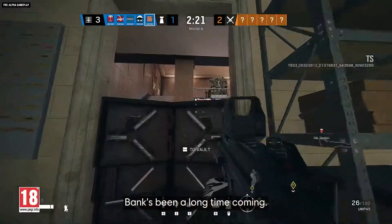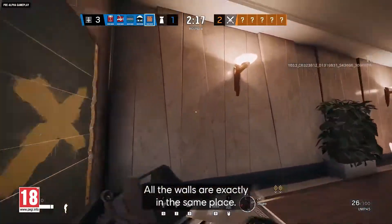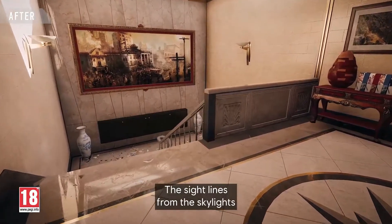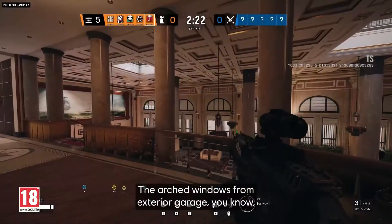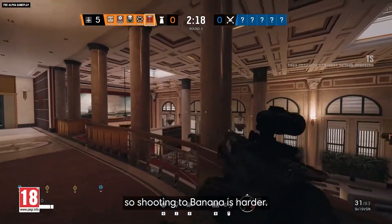Bank has been a long time coming — we rebuilt it from the ground up. All the walls are exactly in the same place, maybe five centimetres different. The sight lines from the skylights gave you a little bit too much of a view. The arched windows from the exterior of garage — we blocked those off, so shooting to banana is harder.